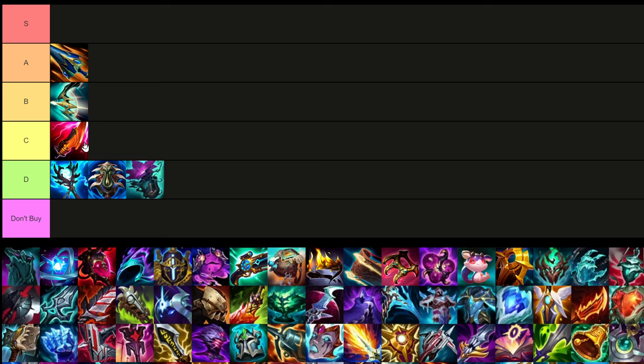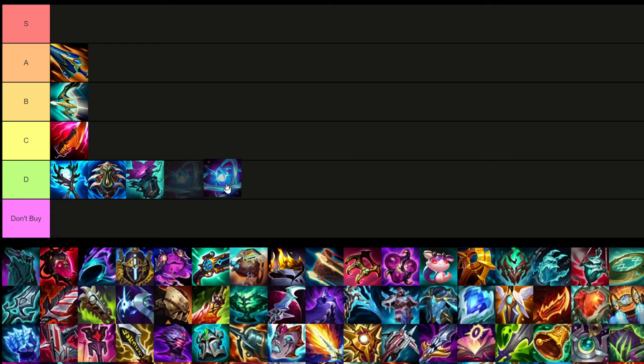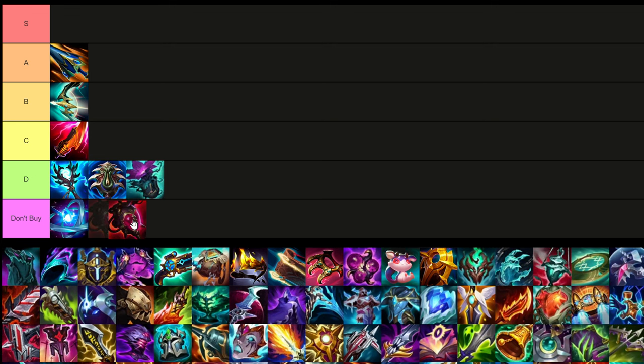I believe this is Dawn Core — basically a support item that has to do with shield power and healing. He does have healing in his kit, but the healing and shield power scale off of base mana regen, and he doesn't buy mana regen — so yeah, it's going to be a don't-buy tier. Malignance is also a don't-buy — it's terrible. He pretty much never uses his ult enough for it, and it's also AP.